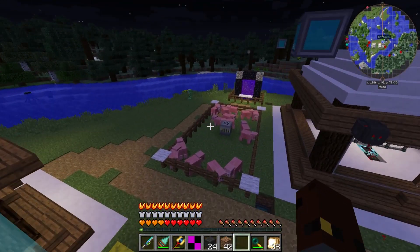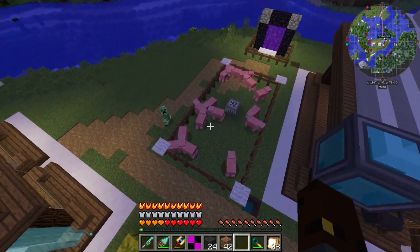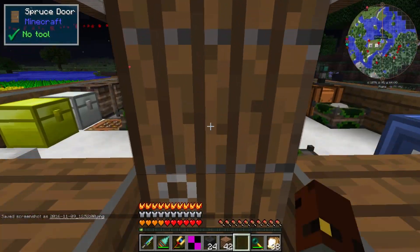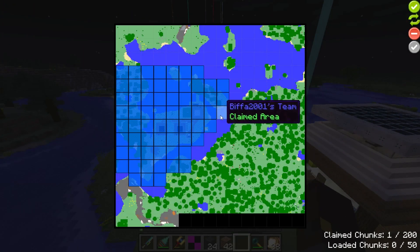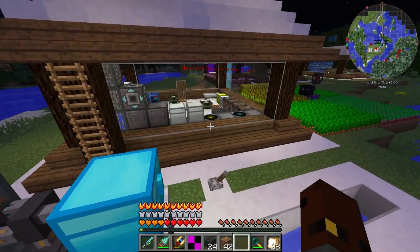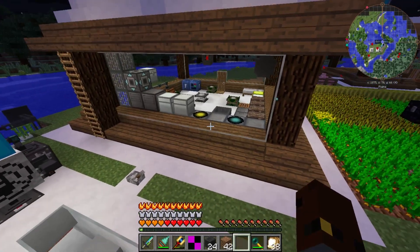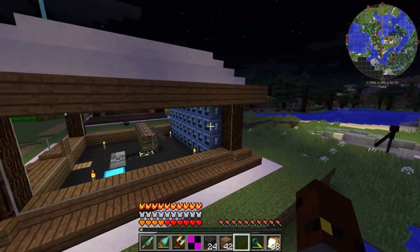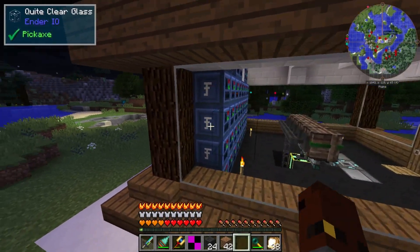I ended up at Biffa's. I went through all the people I have marked but Ren and Iskall's village marker isn't actually where they're working, which is sad. I want to explore what they're working on. At Biffa's there's an automatic feeder which is really cool — I want to take a screenshot for my notes. He's got it claimed so I can't go in. That's the only thing that sucks — I've unclaimed mine so people can be able to come in. I need to make a teleporter soon.